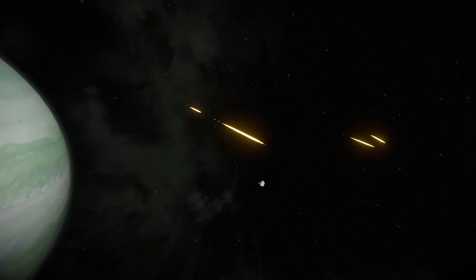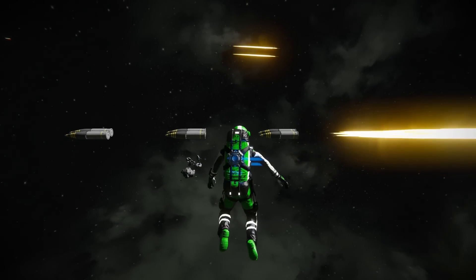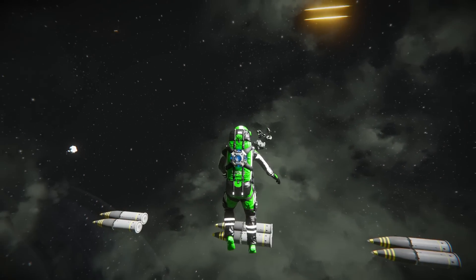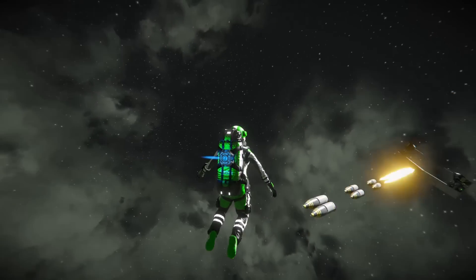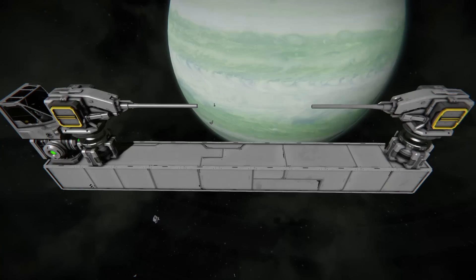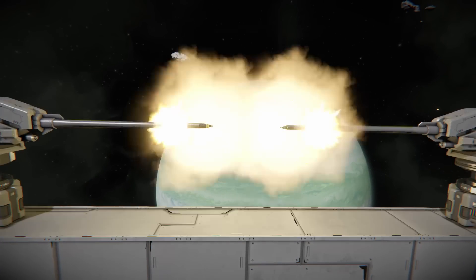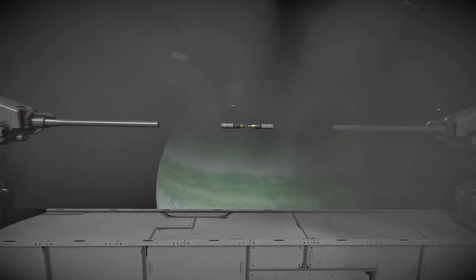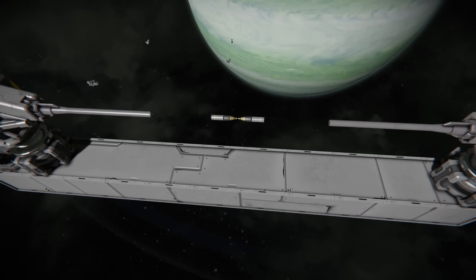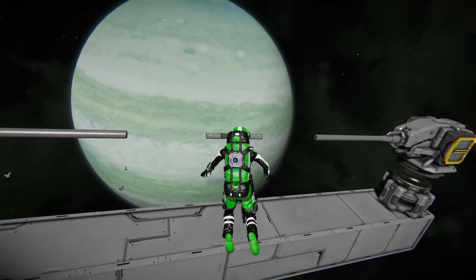As it turns out, projectiles can actually collide in Space Engineers, and they don't even blow up. They just push each other away and then fly together like this. How funny is that? Of course, I need to try it out head-on again — it didn't work so well with the super high speeds. Whoa. Okay, that's... I didn't expect that. I don't know what I expected, but that's pretty cool.